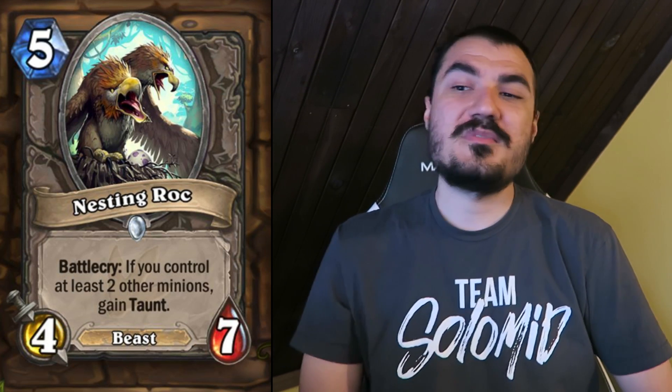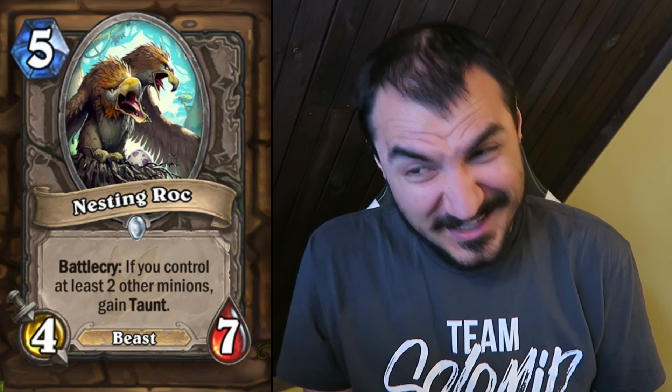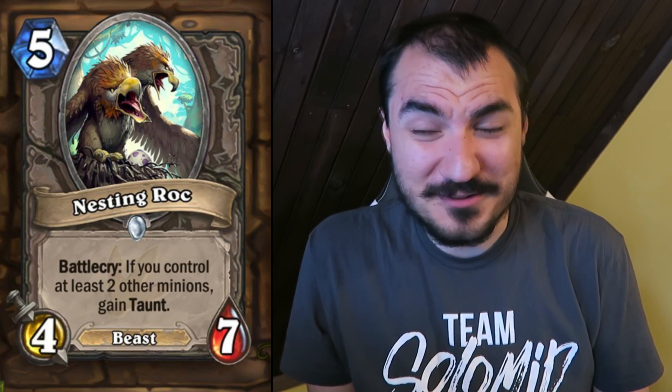This is the card I was talking about earlier: 5 cost 4/7 even on your turn. That's really good stats, and it's a Beast. If you control two other minions, you gain Taunt — so 5 cost 4/7 Taunt Beast. That's really powerful, maybe even Constructed good, but it's a common neutral. You better enjoy playing against this in Arena. This is going to shape the Arena meta quite a bit — so much so that cards with 5 or more health are going to be fairly valuable so they can attack into this without dying, especially big ones with 7 attack.